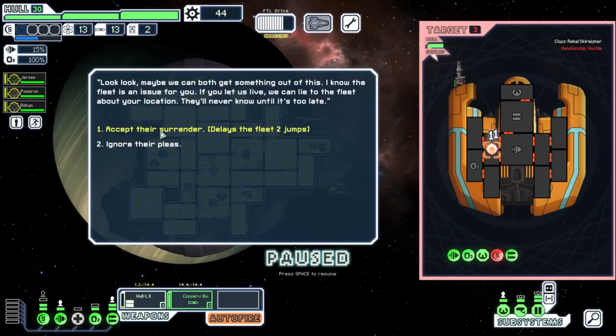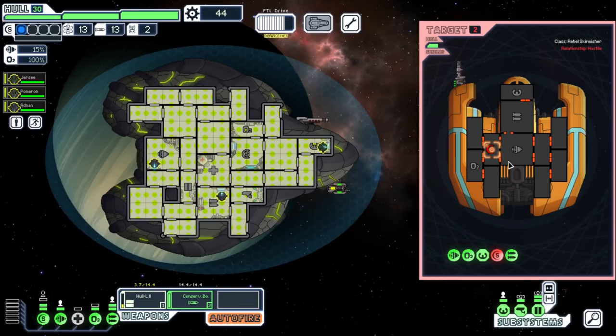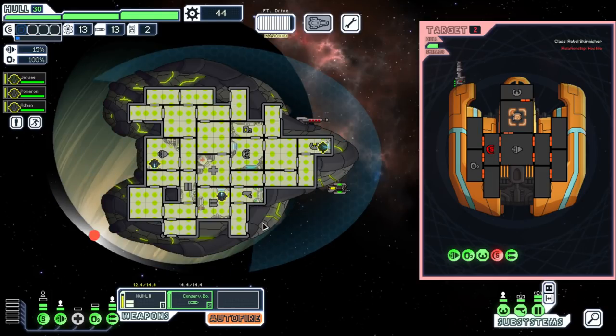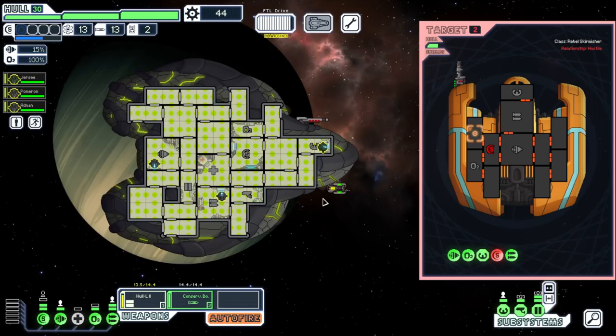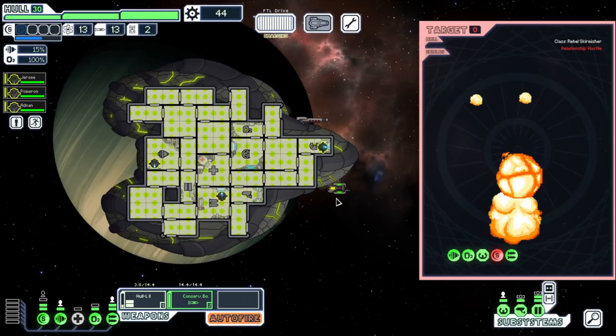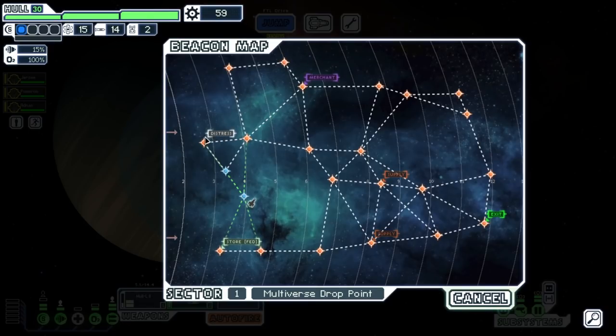This is just gonna train our engines and pilot hopefully. It's firing quick but not quick enough to keep our shields down, so that's fine. A fleet delay is good but I think I'd rather get the early scrap for upgrades. We made a breach and they're not fixing it, which is good. Easy first combat — a ton of scrap, really really good.